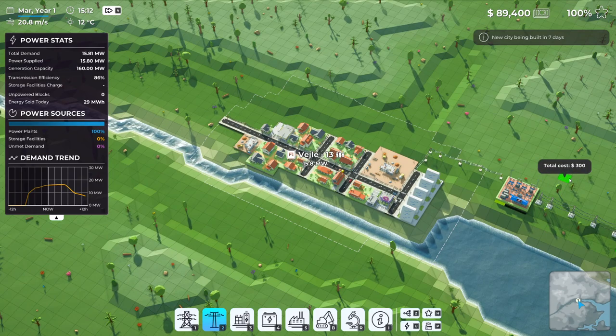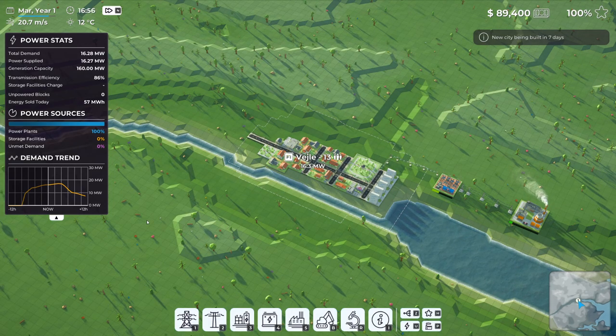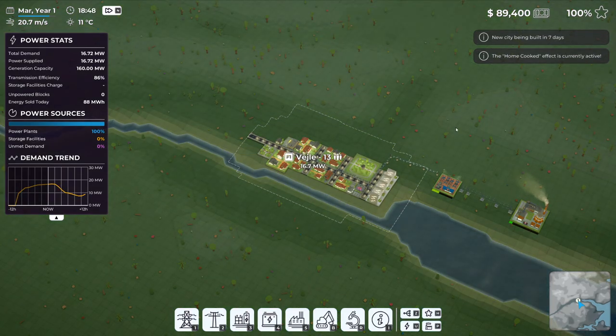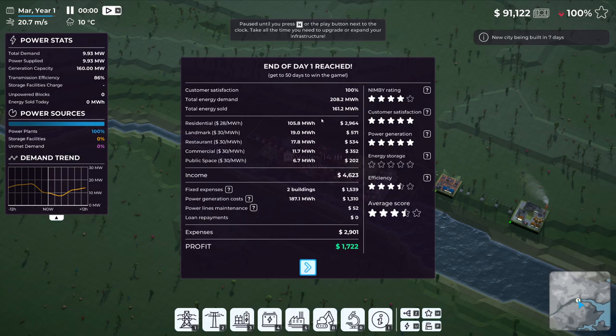Our people are happy, we have power! That was a little chaotic - I thought it was going to give me more time to build before it started. Things are going pretty good, satisfaction is still at 100. Fast forwarding - end of day one reached! We made $1,722. Income was $4,623 but we had some expenses: power generation cost, power line maintenance, loan repayments. We don't have any loans so we are good.